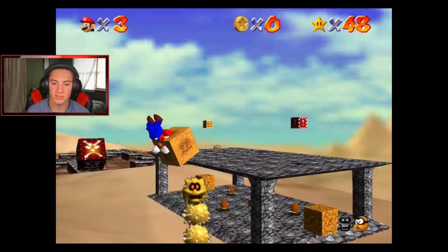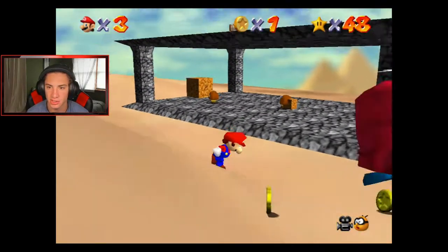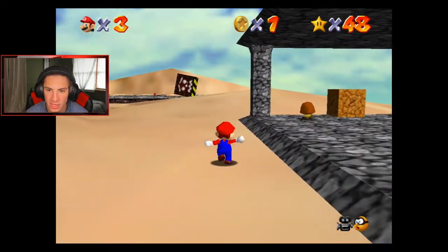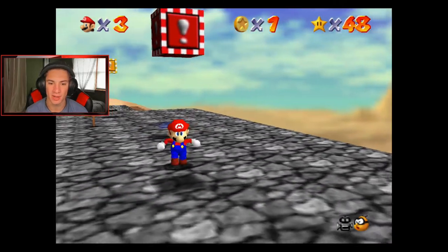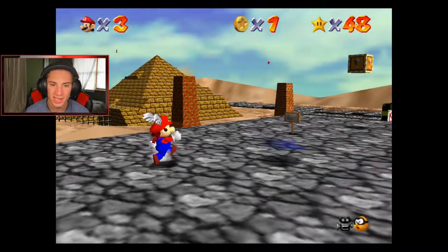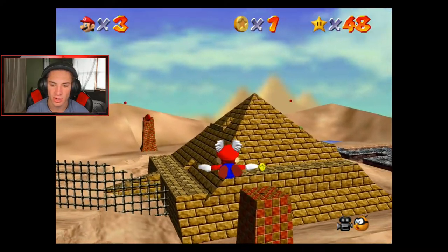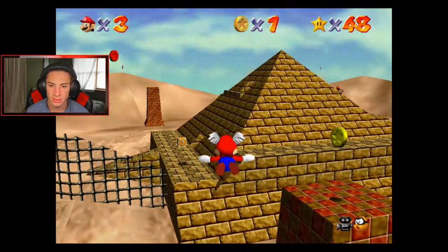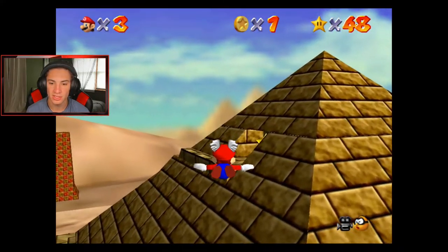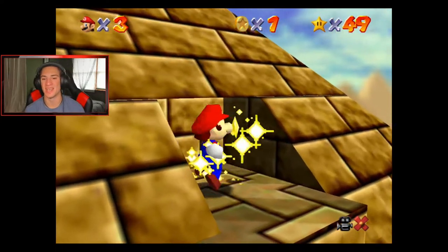There's a shiny atop the pyramid - that's an easy one with the wing cap. I'm just gonna grip this thing up, bounce all the way over here. That was a bad triple jump. Why does everyone have a problem with Mario? We gotta get to the top of the pyramid. Look at that Pokey just glitching through the ground. Can I just float straight up there? Get up there - keep going straight - you caught it. Landed right on top of the pyramid and we grab it!